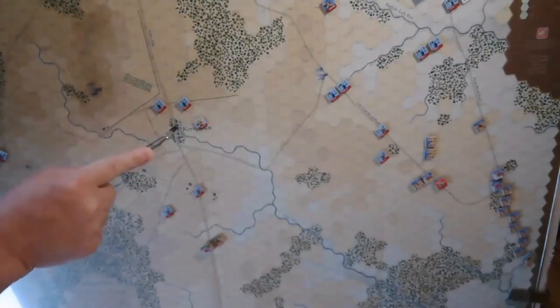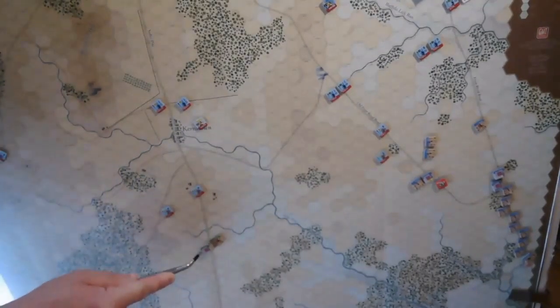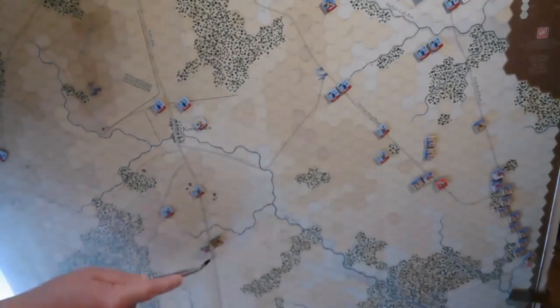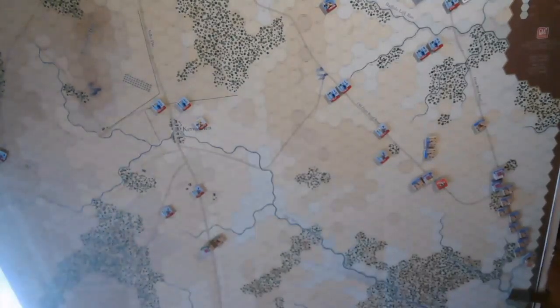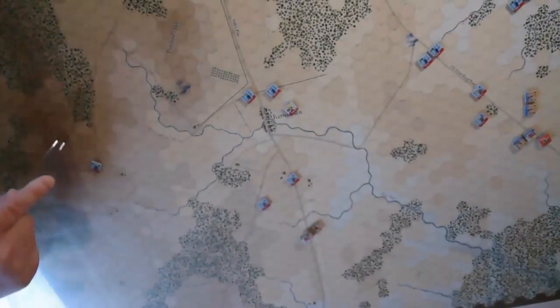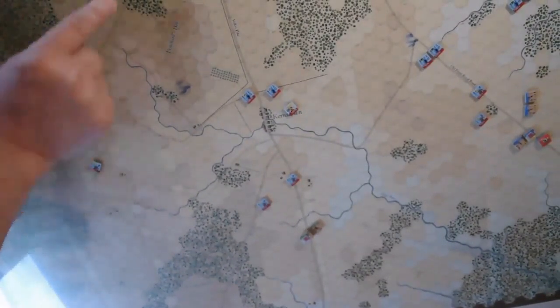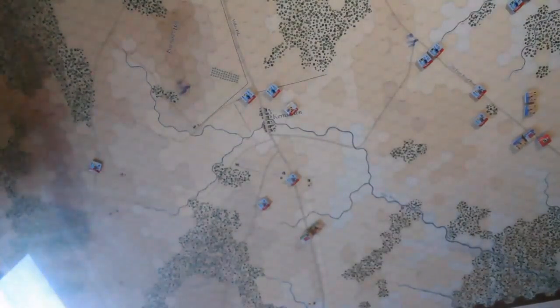The same thing may happen with Kernstown here. We've got Herbert coming up, but on the next turn we're going to get Early coming in here and up the Valley Pike. We're also going to get Gordon coming in on the middle road this way. That will loosen things up here a little bit as time goes on.